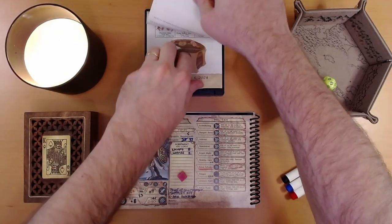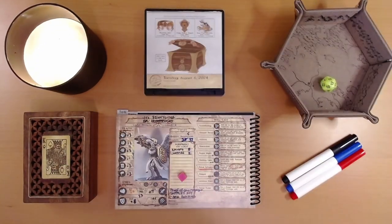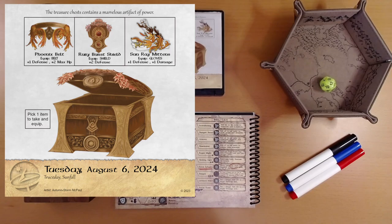Let's see what adventure is on the calendar for us today. What do we have? A belt, a shield, and a pair of mittens: Phoenix Belt, Ruby Burst Shield, and Sunray Mittens.